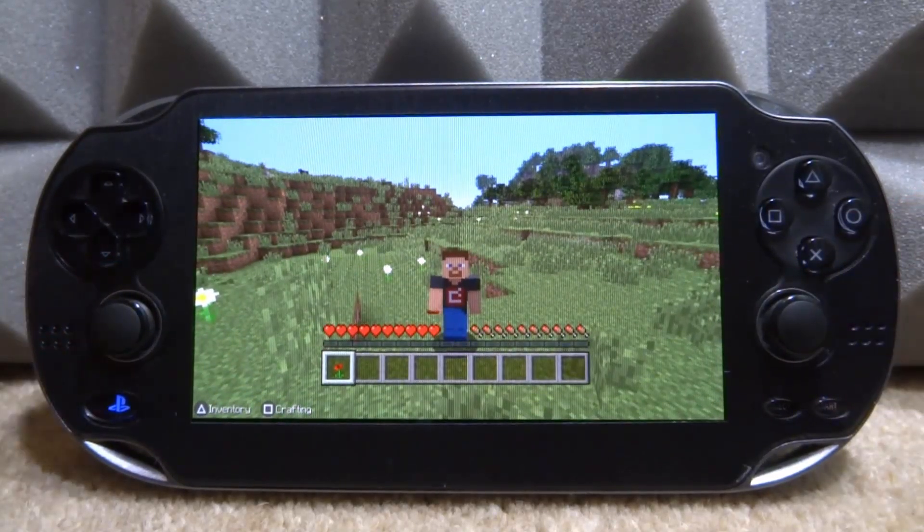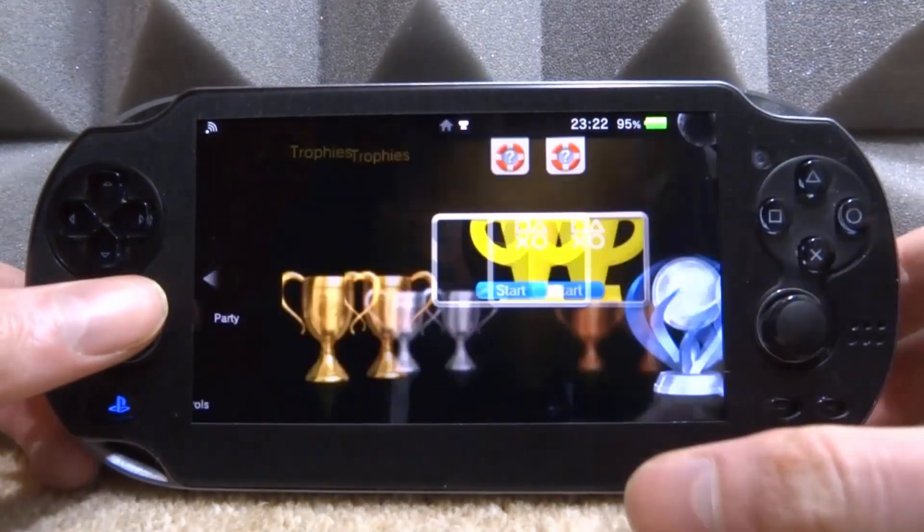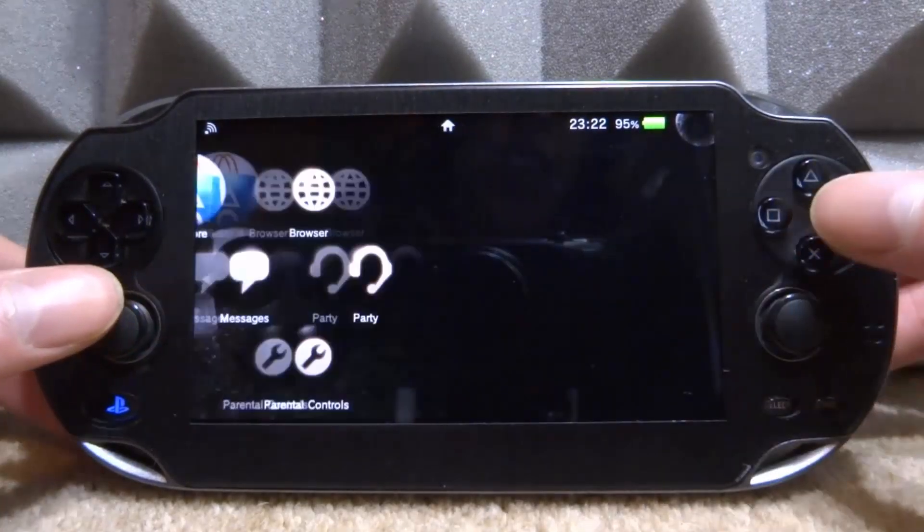There's a plugin you can install that basically lets you enter the trophies app and then go back into Minecraft. We'll be checking that out in this video. I'm just going to close down everything — I'll open Minecraft later — but what we actually need to get this working is AutoPlugin.